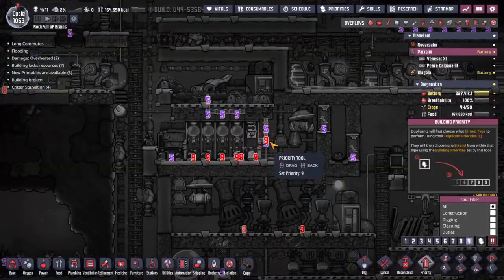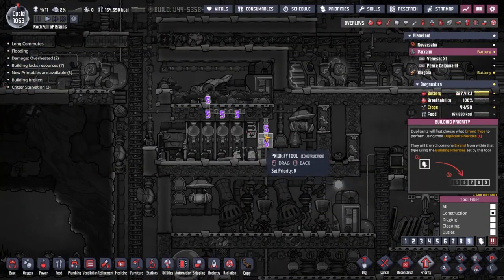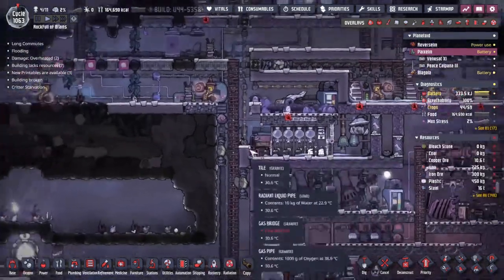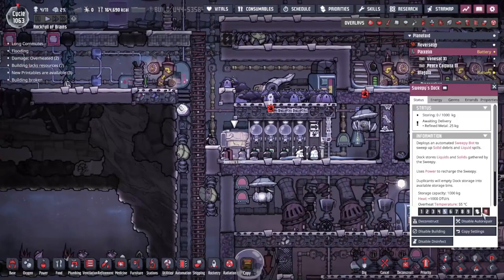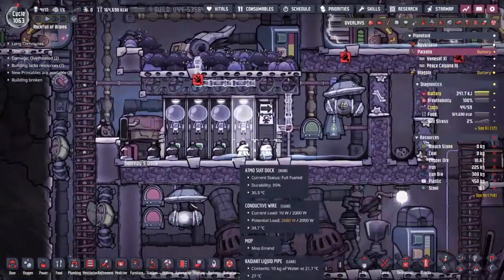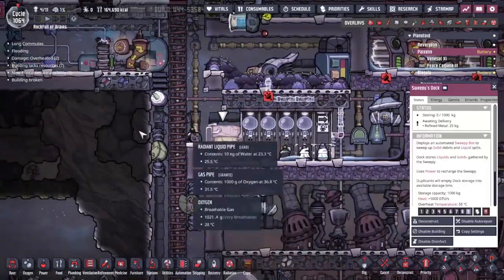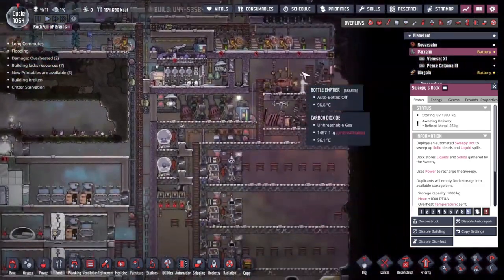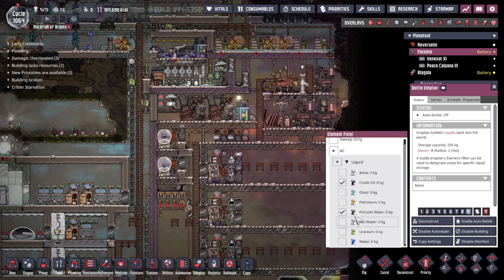We'll go construction — pop those up to a nine because they're the things I want to get done first. Maybe the Sweepy dock as well — put that up to a nine so that any waters and materials it picks up can be sorted out. I don't know where I deal with regular water. As soon as the auto save is done we're going to look around in this area.